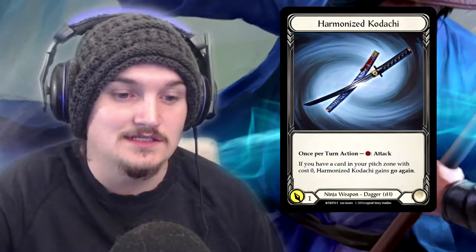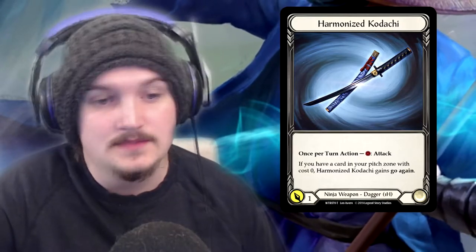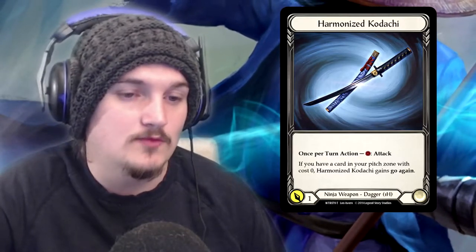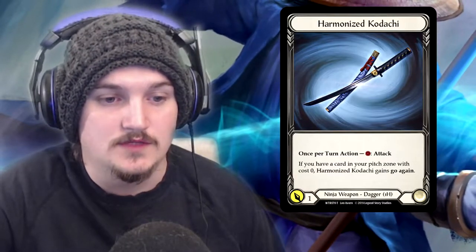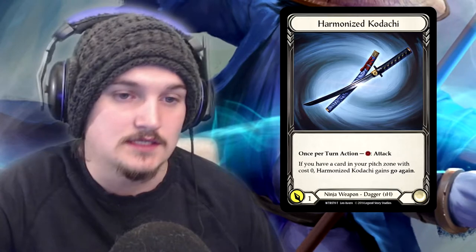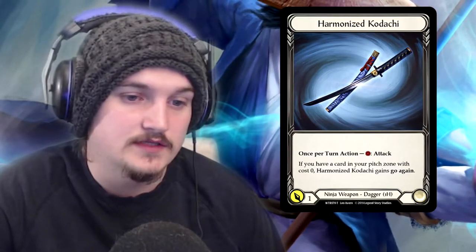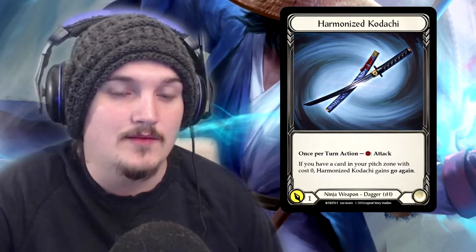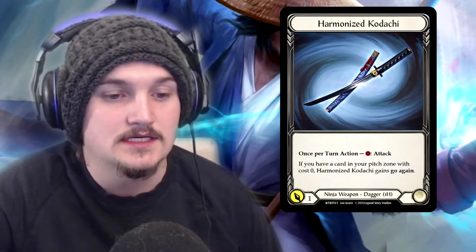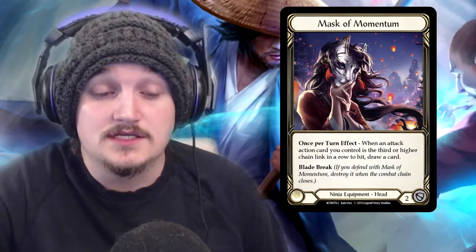Harmonize Kodachi is the ninja weapon — a one-handed dagger, so you can equip two of them. The effect people have been wondering about: if you have a card in your pitch zone with zero cost, Harmonize Kodachi gains go again. Someone asked what happens if you only have one zero-cost card — both of your weapons still gain go again.